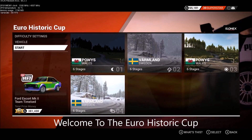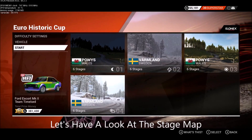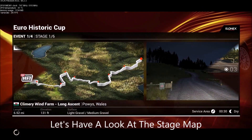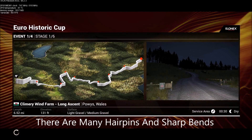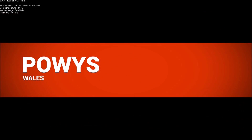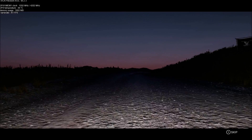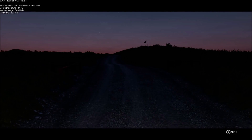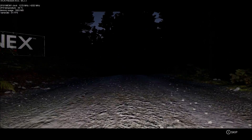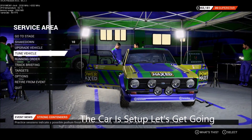Welcome to the Eurohistoric Park from Powys in Wales. Let's have a look at the stage map. The Climary Wind Farm is 6.52 miles of light and medium gravel. There are many hairpins and sharp bends. The car is set up. Let's get going.